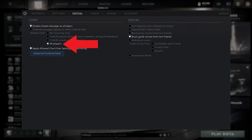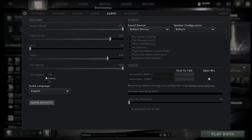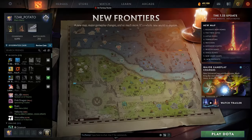Social: allow chat from all players. Audio: if you don't want your hero to talk to you every second, set this to events. But if you like hearing voice lines, use all. And that's it with the settings.